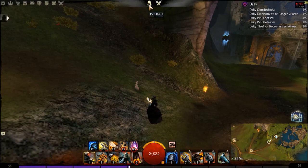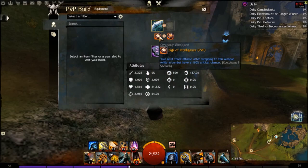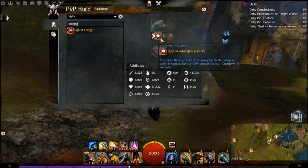Engineer only has one weapon, so this makes it quite simple. We run rifle of course for the massive burst damage and utility the weapon has, with CC as well. We run air sigil — you could run air energy. Our crit chance is quite high so we don't really need intel sigil, but it's nice for the guaranteed crits.